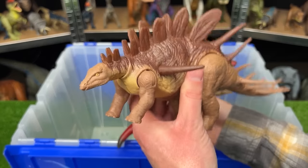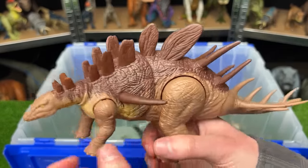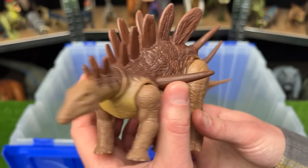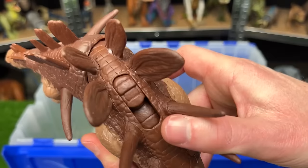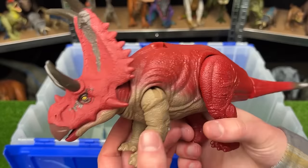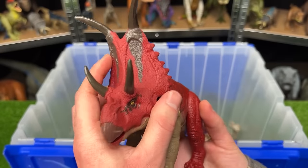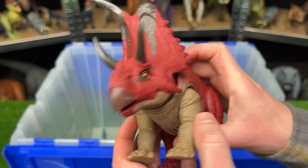Next is the Primal Attack Kentrosaurus versus the Dino Tracker's Diabloceratops. The Kentrosaurus is similar to a Stegosaurus but with spikes coming out of the sides of its stomach and much larger tail spikes, plus an action button to swing those front spikes. The Diabloceratops has super bright red coloring, a massive frill, four huge horns, and an action button for attack and sound effects.